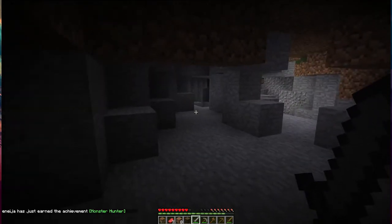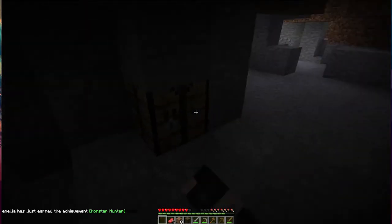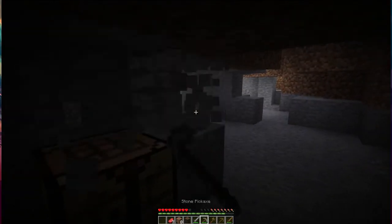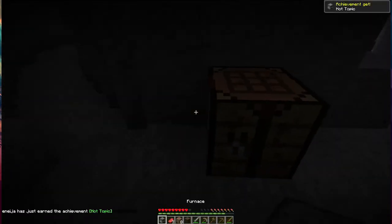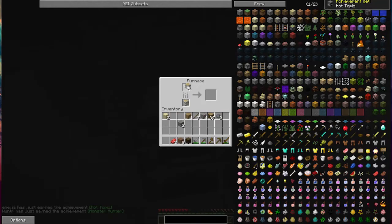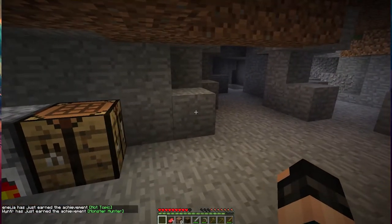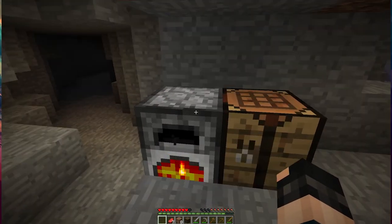I'm going to set up a little work station. Can you make steel plates with charcoal? I don't know. If you're going to dig down, try to go as deep as possible before you start digging. It doesn't make much sense to dig down from extreme hills because you won't encounter ores for quite a while. Should we bother with torches in the caves as we go?